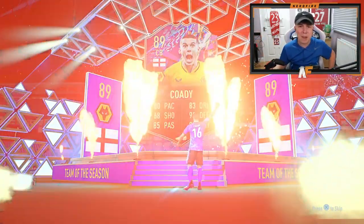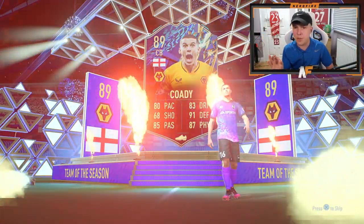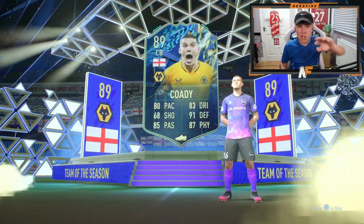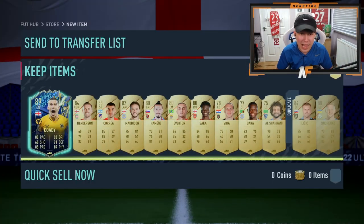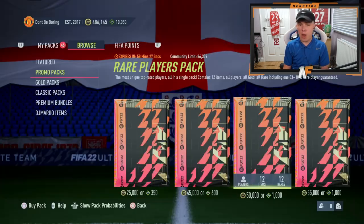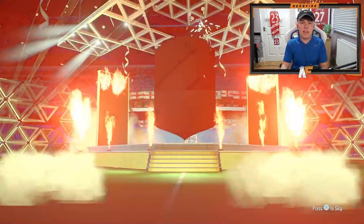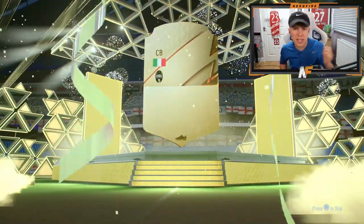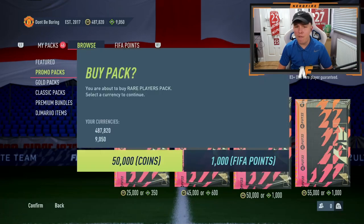Back to back blues in our first two packs! EA haven't even put the card in properly - look at the card, they've actually cut the card out wrong. But besides the point, we packed another blue - two packs in a row. Pack number three - there's no way we get three in a row, so that's probably all the Team of the Season we're gonna get from 50k packs. We get another walkout - Italian center back - Kielini, 86.